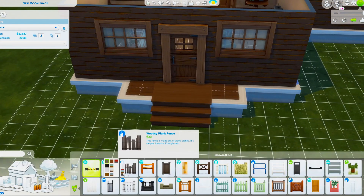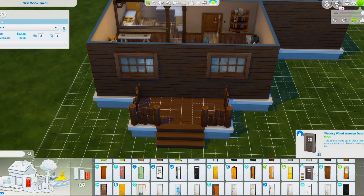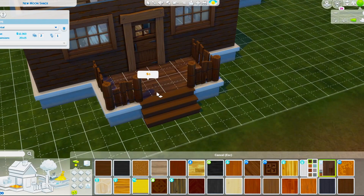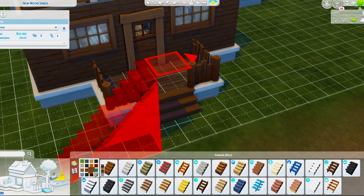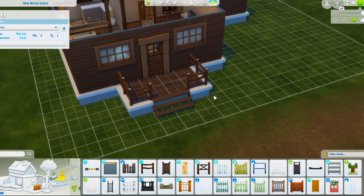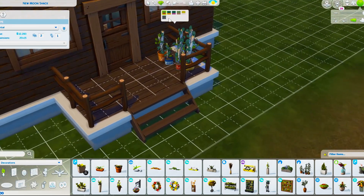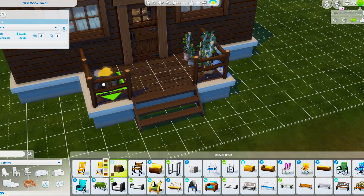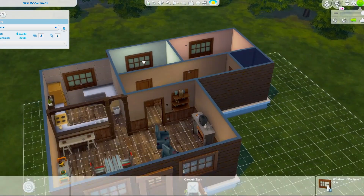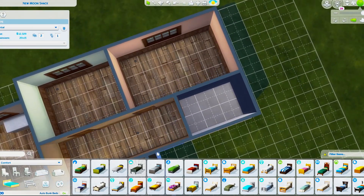I thought the house might be a little too big for the lot, and I had a bit of trouble fitting the stairs in because I really didn't want to make the bedrooms or hallway any more narrow. I had to readjust my original idea to put the stairs at the front, but I still managed to have a little porch without it seeming too cramped.